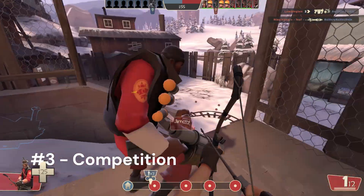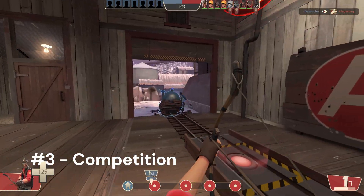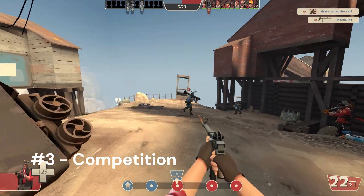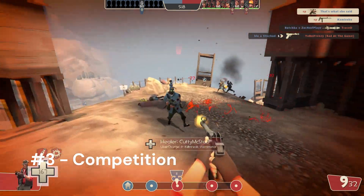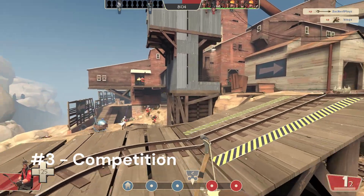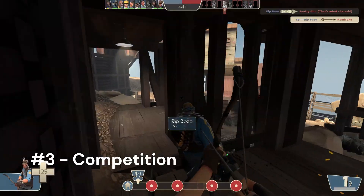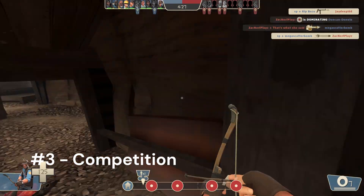Number 3: Competition. In the realm of unusual trading, the level of competition you face can significantly impact your ability to sell and at what price. If you're the only one selling a particular unusual hat, your chances of selling it quickly and at full price are much higher — you're in a position of power. On the other hand, if the market is crowded with sellers undercutting each other, your chances of selling at full price diminish significantly. Crucially, avoid undercutting others. It leads to a downward spiral where everyone ends up losing out on potential profits.